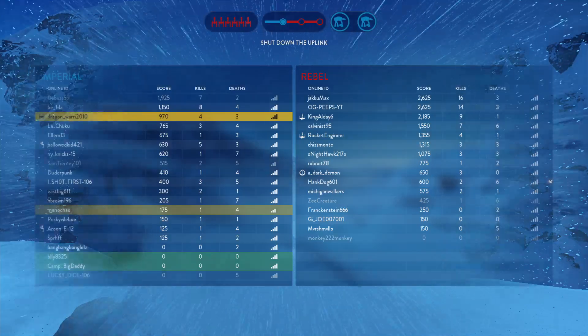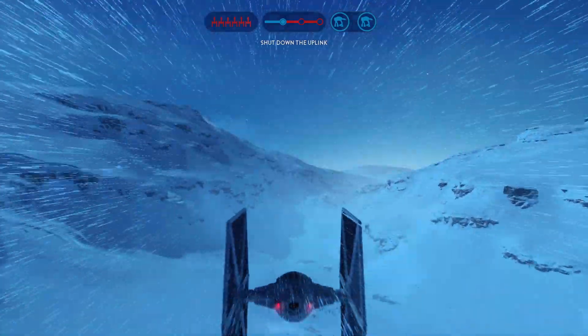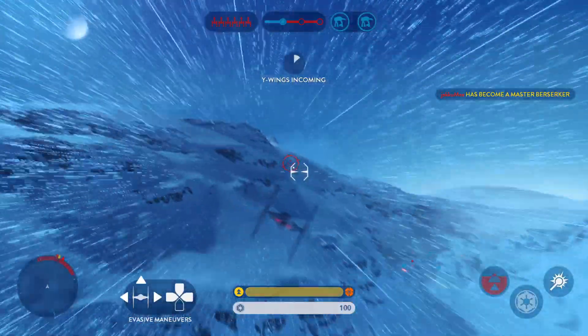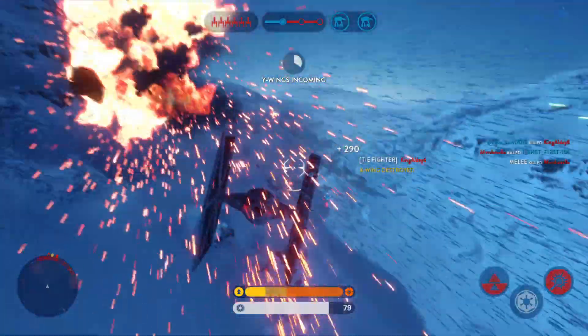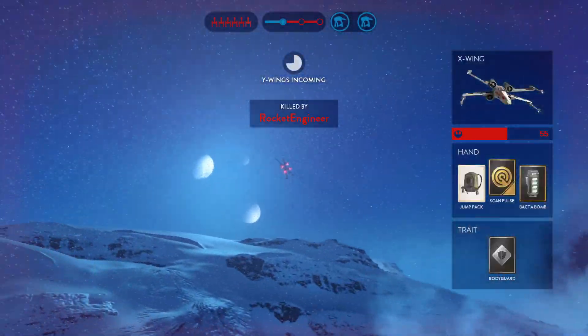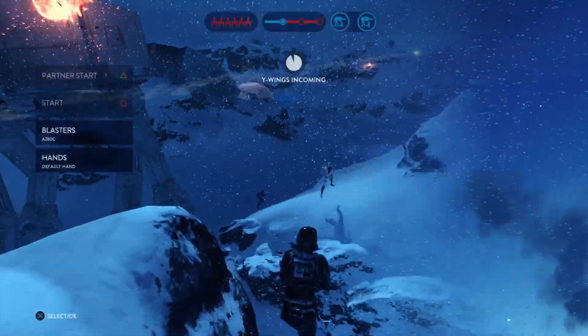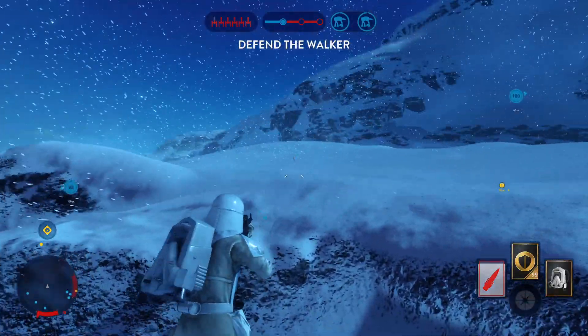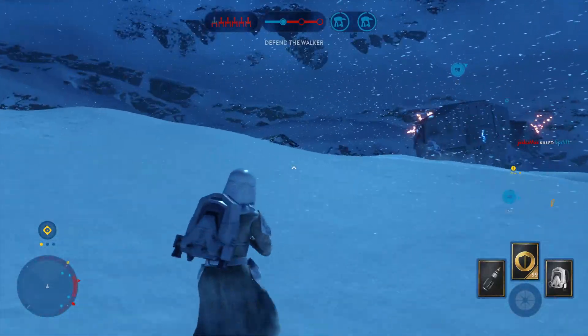Where is our TIE fighter support? This is Omega-4, on my way. Rebel ships are about to fire on our walkers. Last hour behind you. That uplink must be deactivated — their Y-Wing bombers need it to be operational. Our walker is exposed.